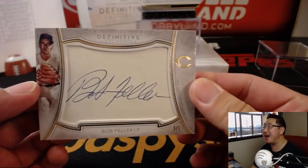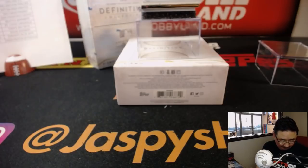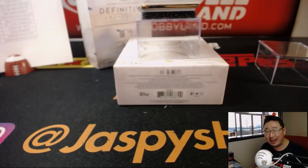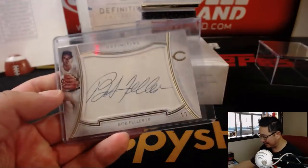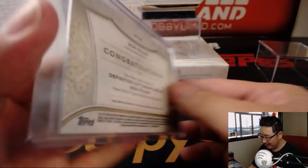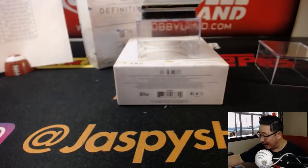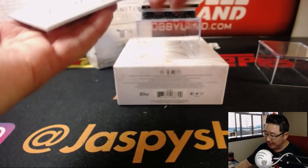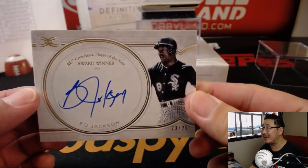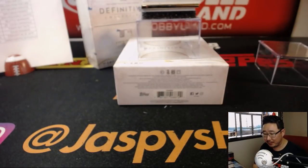And a cut auto — one of one, Bob Feller. One of one cut autograph of Bullet Bob for Eric Bailey and the Cleveland Indians. All aboard! Whoop whoop. This stuff is loaded, ladies and gentlemen. Next up, 23 out of 25 — it's White Sox edition of Bo Jackson, AL Comeback Player of the Year in 1993.